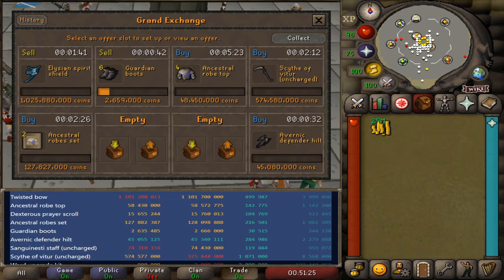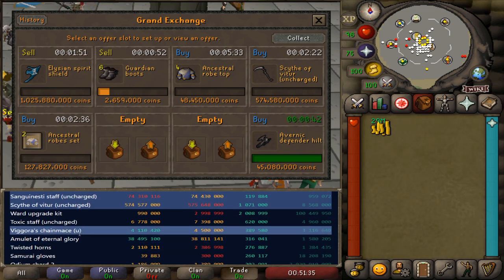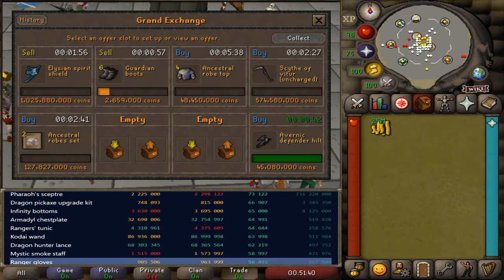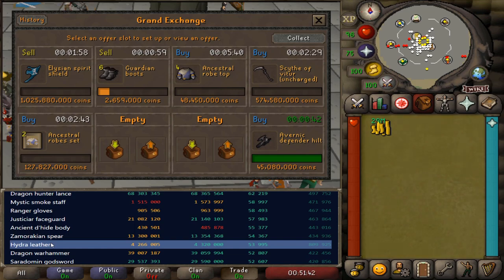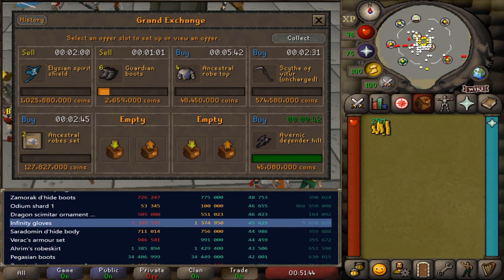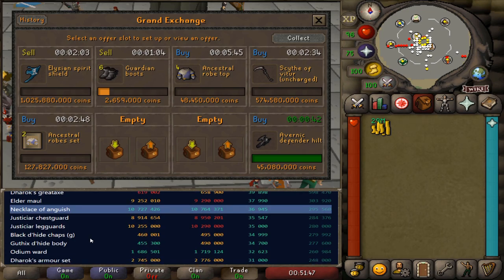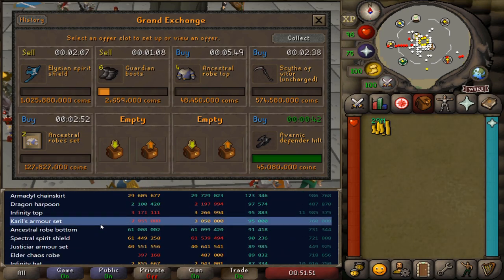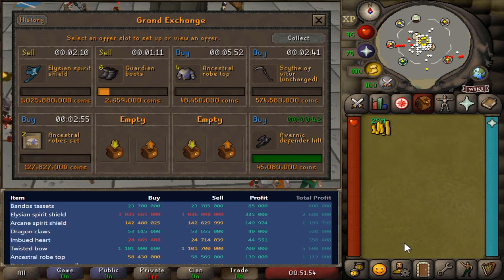I really feel like the meta has changed for flipping with smaller cash stacks a lot. You should be hunting those medium volume items that are just not traded as much. Like Twisted Horns, Hydra Leather, Verox armor sets, Elder Maul - things like that. They're still going to have the same opportunities on them. It's just going to be better to flip them at an off-peak time as well as just making sure you're staying on top of that margin.